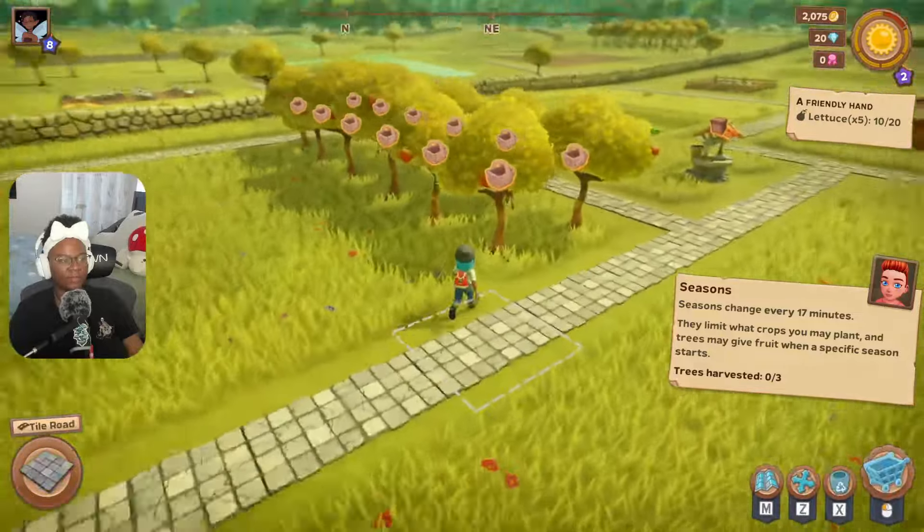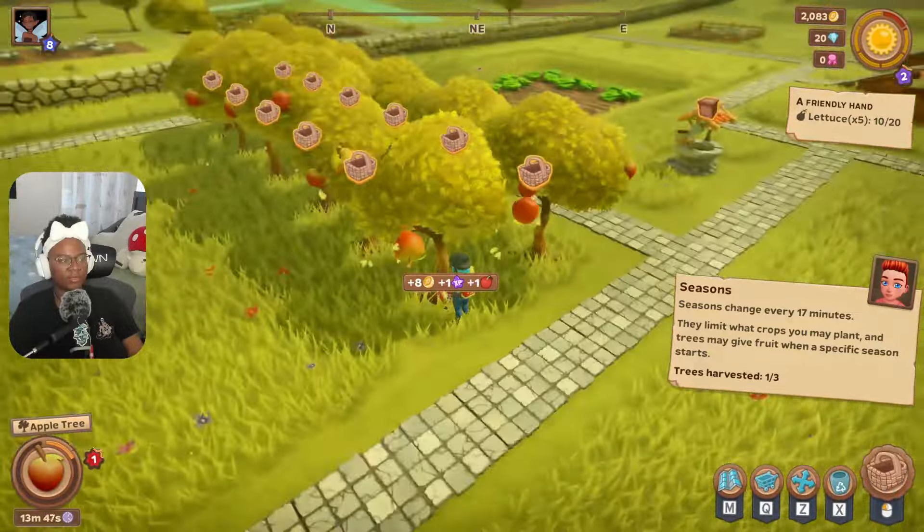Let's harvest our apples. Quests are specific requests you can fulfill to earn medals. You can check every quest and its progress on the quest log available in the escape/pause menu. Here's our quest log showing everything we need — right now we need a little more lettuce, specifically 20, so we should probably plant some more.